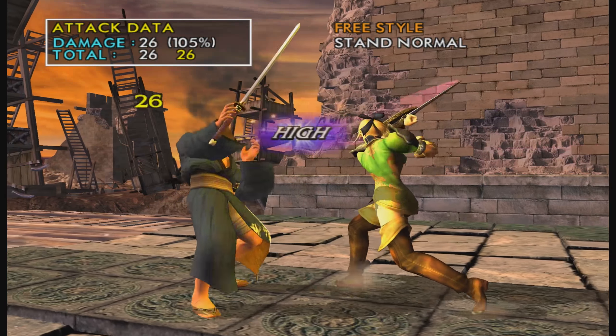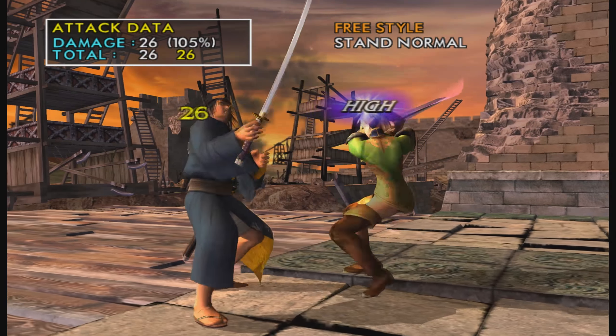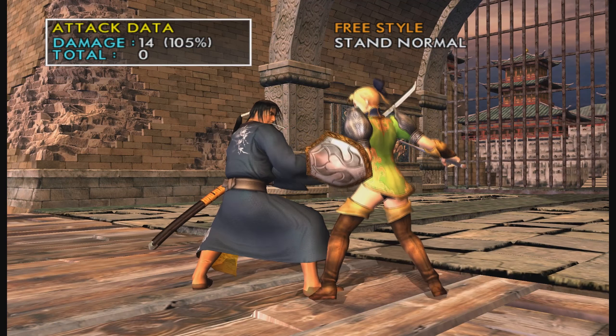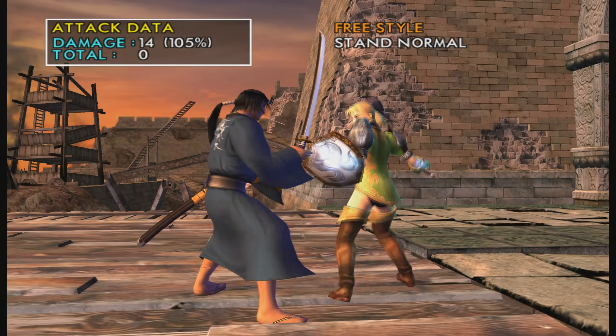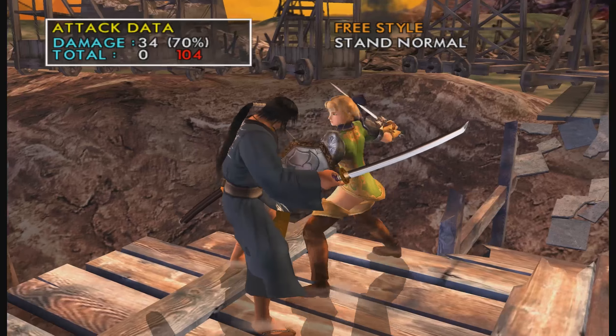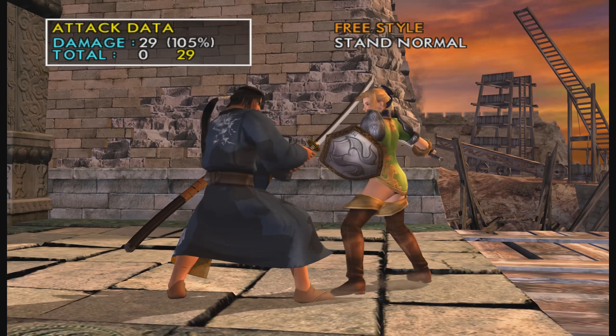If you do 4A normally, it's super safe — good for pressure. Other combos: counter hit 3AB into 236B does a lot of damage as you can see.